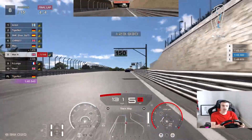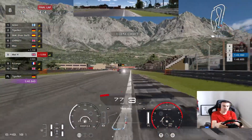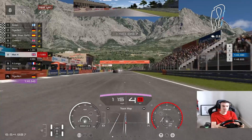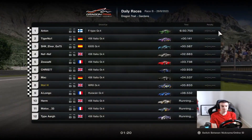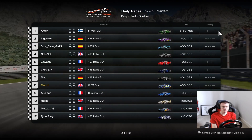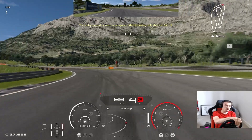Looks like the Ferraris ahead have settled down now into their final finishing order. But you never know, still two corners to go. Let's get it round this final corner and drive to the line. Not so bad. Right, let's see if we can get our time down a little bit then — the field has moved up the grid, hasn't it?